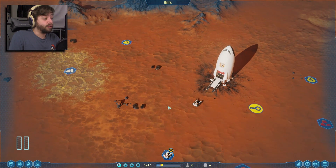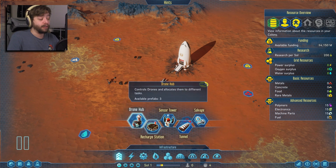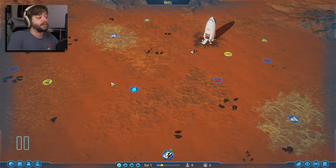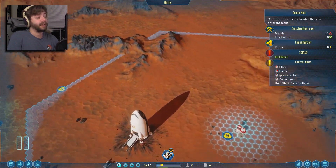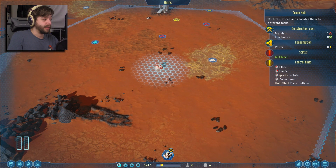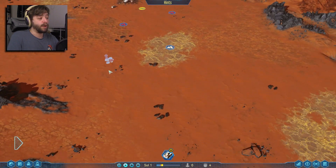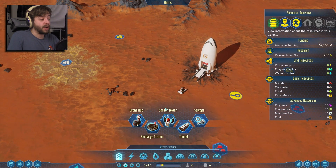The first thing I want to do is get some more drones up and running. We came with three pre-packaged drone hubs. Drone hubs are very important because they also extend how far the drones can work. We can put them on the edge of the working range to extend it. Let's drop one right out here — they're going to run over and build this pretty quickly, and once it's built it will have more drones running around and extend our area of influence.